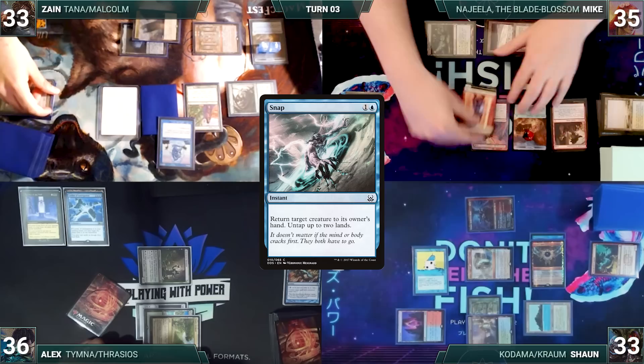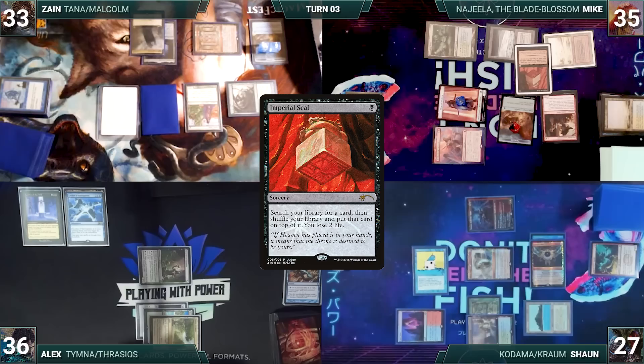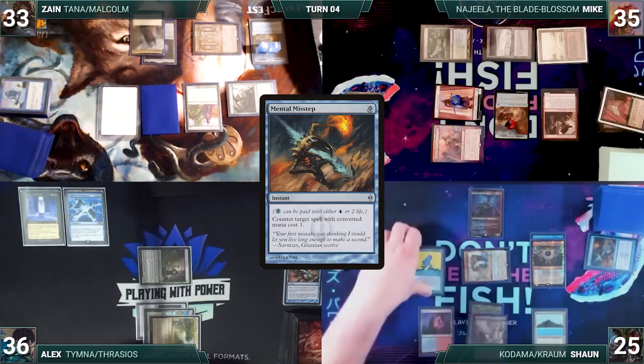Mike moves to combat and attacks Sean with Najeela and a warrior token - Najeela triggers and he creates two more warriors tapped and attacking. Sean declares no blocks and takes it all. In his second main phase Mike casts Imperial Seal - Krom and Remora trigger and Sean draws for both. In response Sean pays two life to cast Mental Misstep, countering Imperial Seal. With his plans foiled, Mike passes.